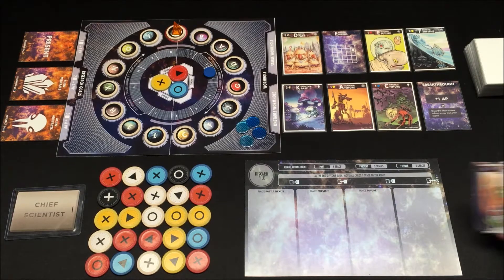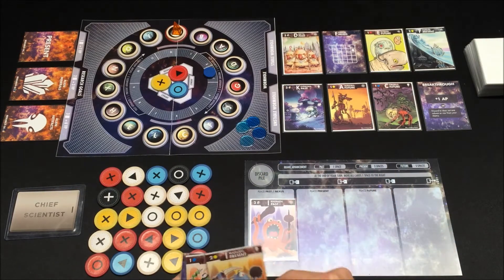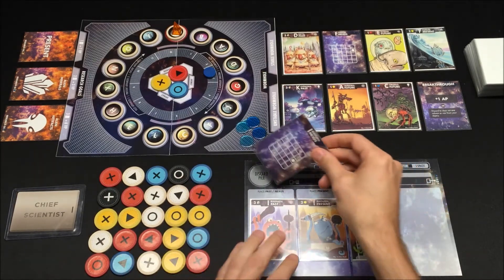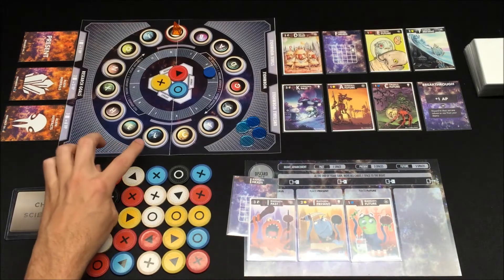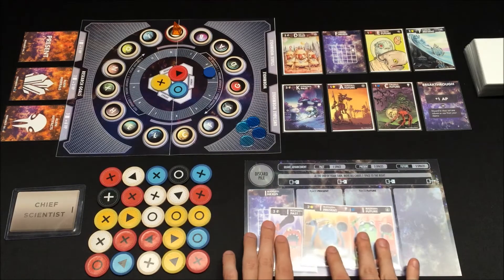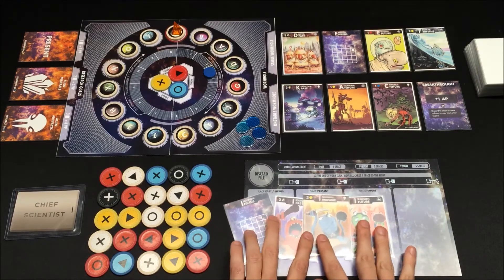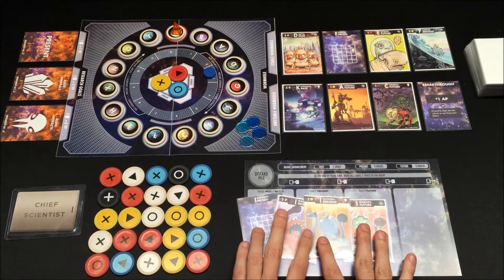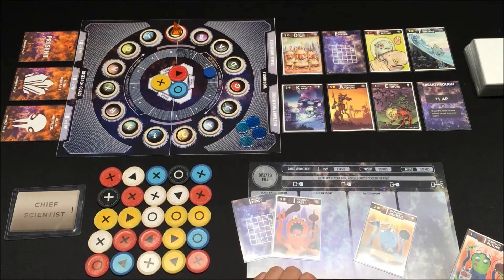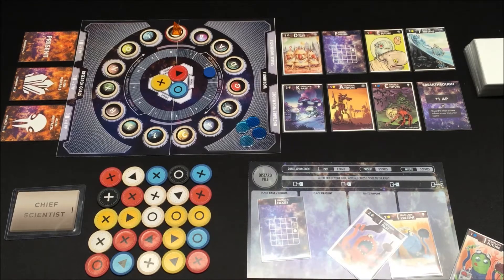Let's go over how you win. In Paradox, there is a past, a present, a future, and a nexus card. There are four cards for each world, and there is only one copy of each card in the deck. You're trying to collect sets of these worlds in order to score points. The more cards you have in a set, the more points you'll have. If you have all four of a world at the end of the game, you get ten points. Any combination of three gets you six, any two gets you three, and any one card in a world gets you one point.